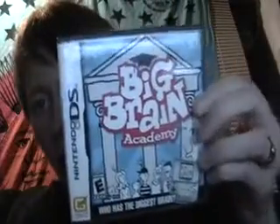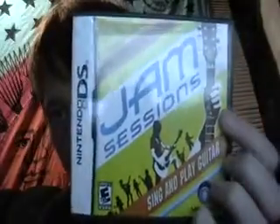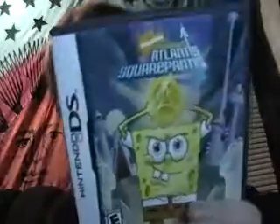Now on to the ones that have cases — these are all complete. The first one is Big Brain Academy, I Spy Funhouse, World Championship Games, Bomberman — this one's missing the booklet, but I think all the rest are complete — Best of Tests DS, Jam Sessions, Spongebob, Drill Spirits, Zubo, and the last one is Bust-A-Move DS.